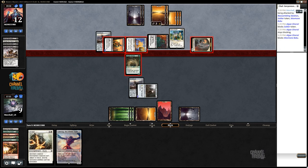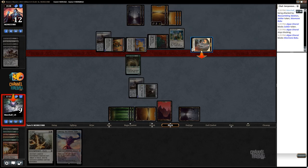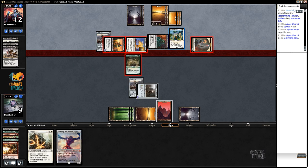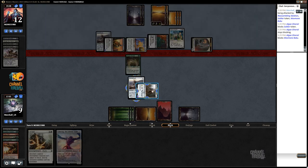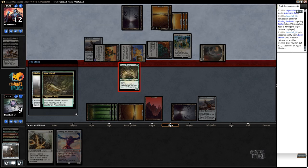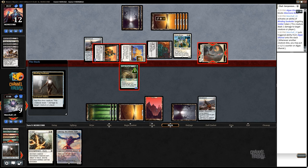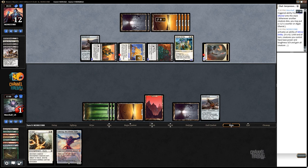I guess I'll block this guy then. He just passes priority, and then I sac to kill this, and then he grows it. Or I could just sac to kill that - and this forces that to happen, and then we lose. Oh, that is super annoying. And then we're dead.